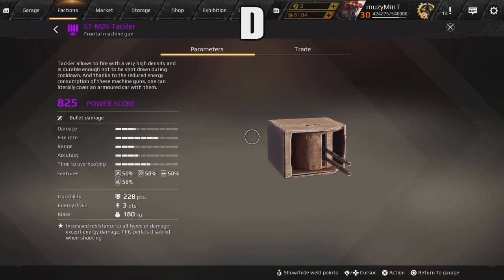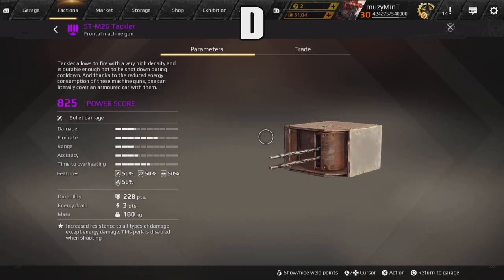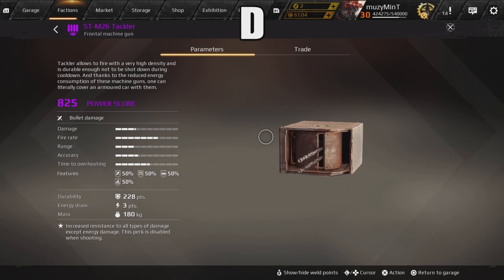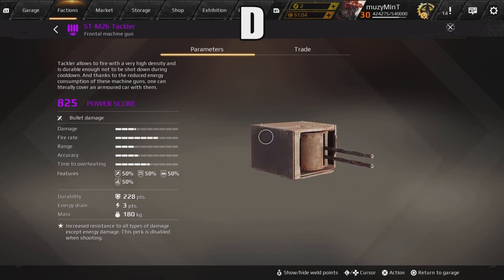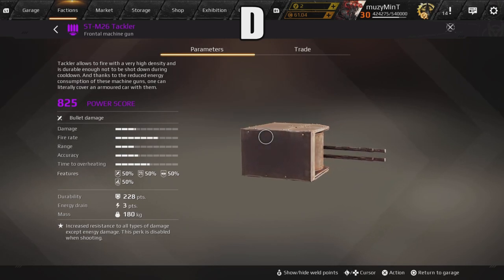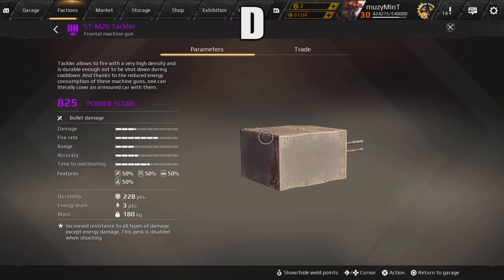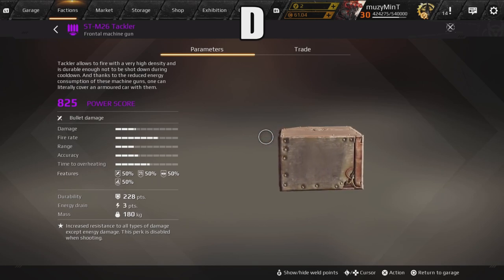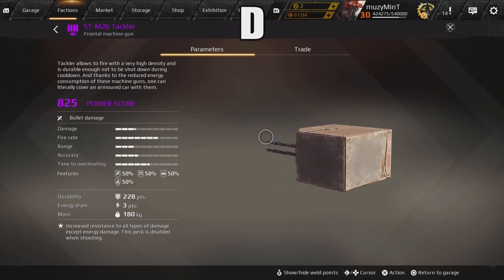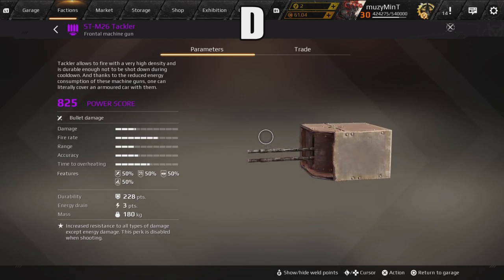Unfortunately Tacklers get thrown into D category. For a beginner weapon in Clan Wars it's an absolute great start — cheap, you can throw four or five of these on a spider and it'll serve you well. Most people like to use them on a Nova cab. I don't recommend them on hovers because the spread is really bad, and after the last nerf the aiming and spread got a lot worse. For me, Tacklers go into D category.